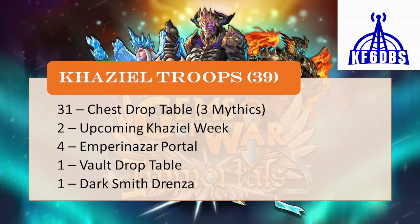There are going to be a grand total of 39 troops available in Khaziel at the beginning of Khaziel Week. Right now there are 31 Khaziel troops in the chest drop tables, of which three are mythics. Two Khaziel troops will be added during the week: one in the glory shop and immediately added to chest drop tables, and the other is a siegebreaker available in the guild shop. The Emporina Czar portal has four troops, one major arcana tarot card called the Empress, and Darksmith Genza who is only available via a special Soul Forge recipe. She is definitely worth crafting.